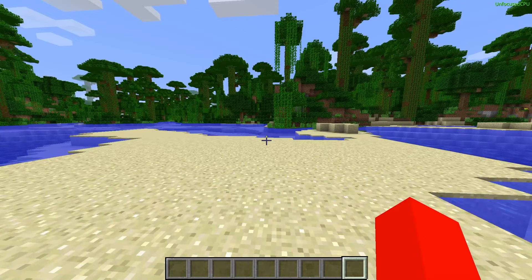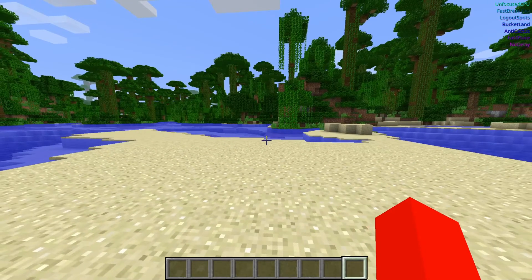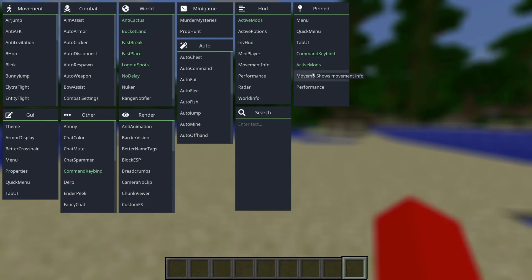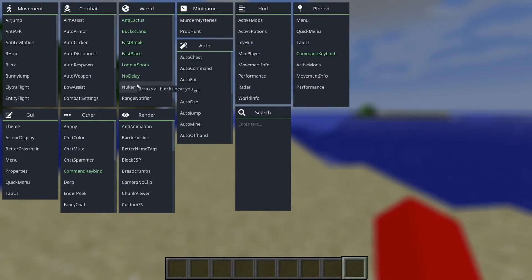Except for the one in the top right corner — that is something known in this client as the Active Mods, also commonly known as the Array List. If I enable a bunch of stuff right now, all of the Active Mods are going to show up in the top right-hand side over here. And we can, of course, turn that off as well, and then we won't see anything on our screen — it'll be completely clean, but we still have access to the Click GUI.